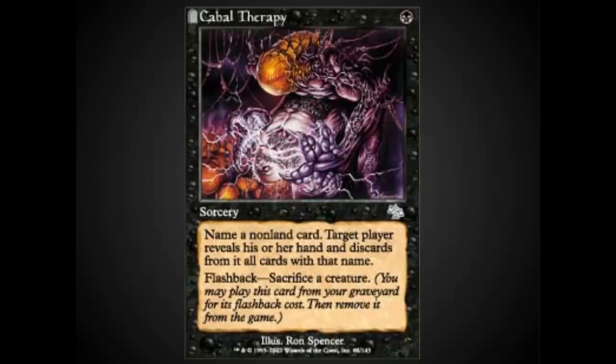Cabal Therapy is the best hand destruction in this deck. It is a very skill-intensive card, and it's very difficult to play in Vintage because there's a lot of one-ofs in people's decks. But you're often able to cast this card twice. You sacrifice your Narcomoeba, get a few zombies, and then sacrifice one of those zombies to take whatever is really important in their hand.